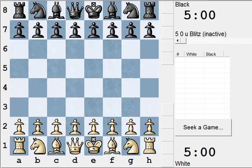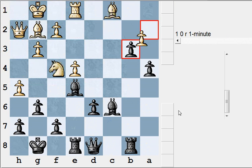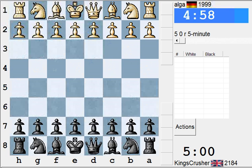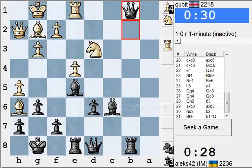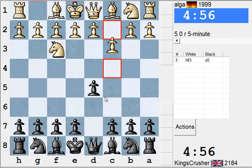Let's play another game. Axe 42. Alga. Let's stop observing. Maybe Slav setup to be solid.